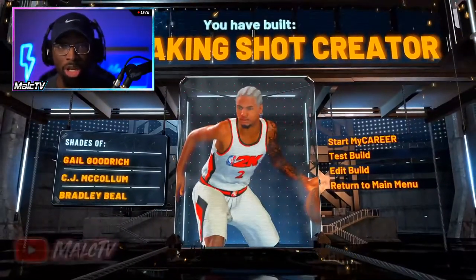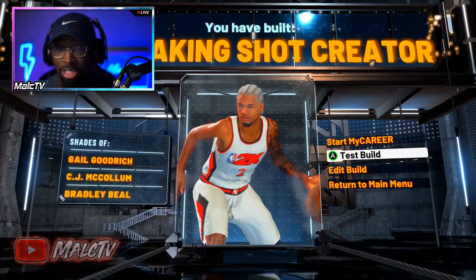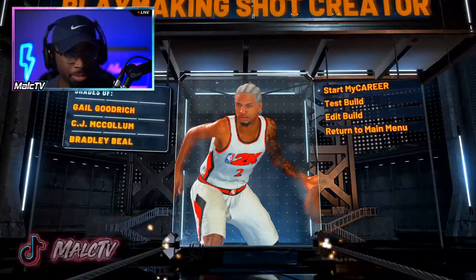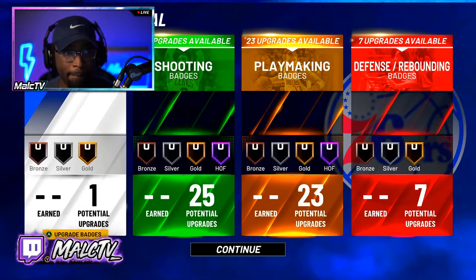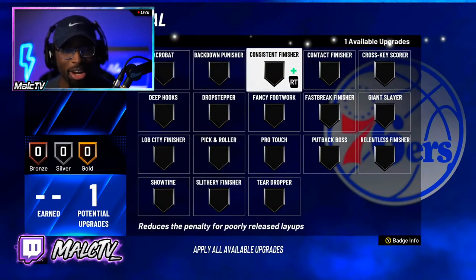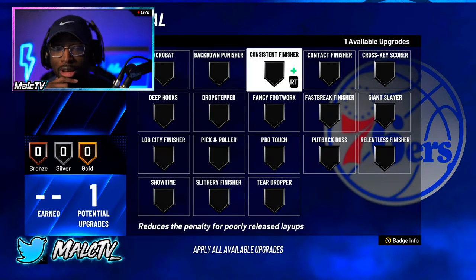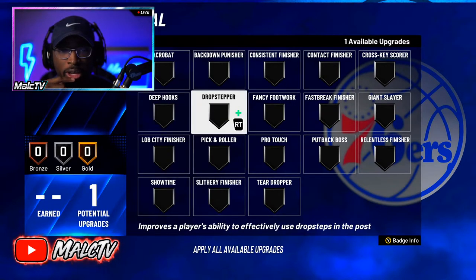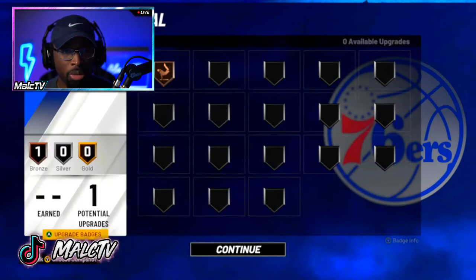Now I'm going to go through and show y'all my full badge layout — I'm going to give y'all everything, this is my build. For finishing, max them out to 99. There's one badge I don't even have unlocked on my own build because I don't finish in the paint — let me know in the comment section what y'all would put that badge on. I'm going to put it on Acrobat just because it's the first one, but let me know what y'all would choose.